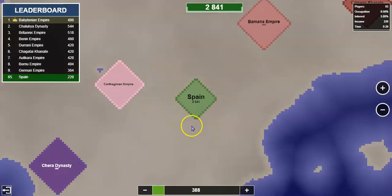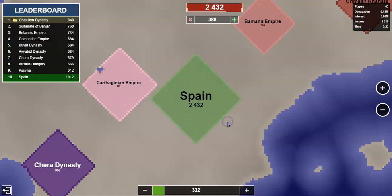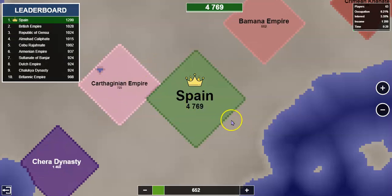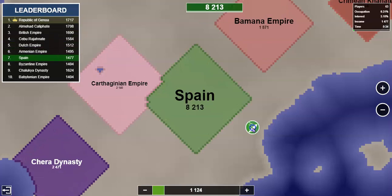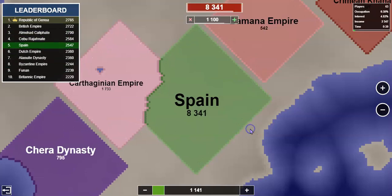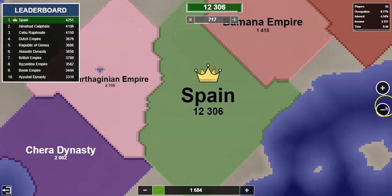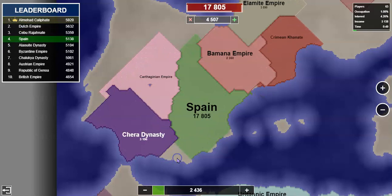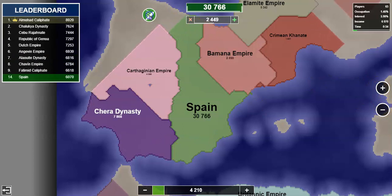That will help you get a lot of score. If you put out a lot — like all these other players around me, because they are sending a lot — when they get big their size will be big but their score will not be big, which means they do not have enough people to fight. Therefore they would lose the battle. I'm just going to zoom out.